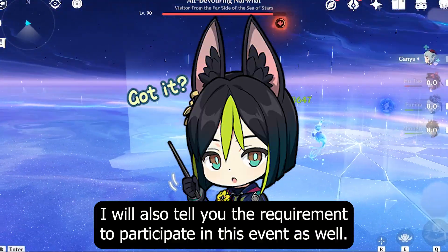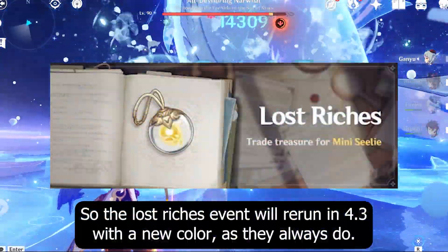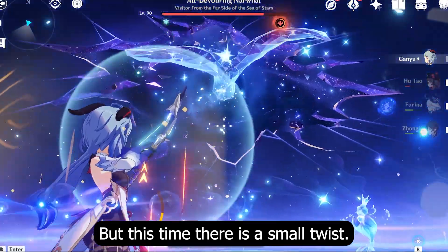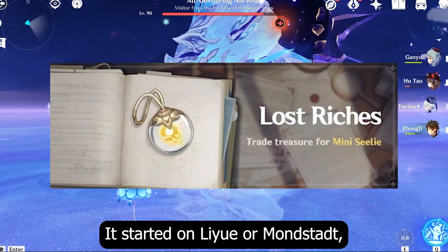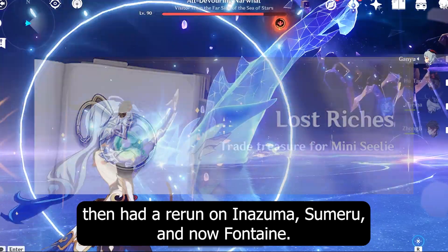I will also tell you the requirements to participate in this event. So the Lost Riches event will rerun in 4.3 with a new color as they always do, but this time there is a small twist. If I'm not wrong, this is the third rerun of this event. It started on Li Wei or Mondstadt, then had a rerun on Inazuma, Sumeru, and now Fontaine.